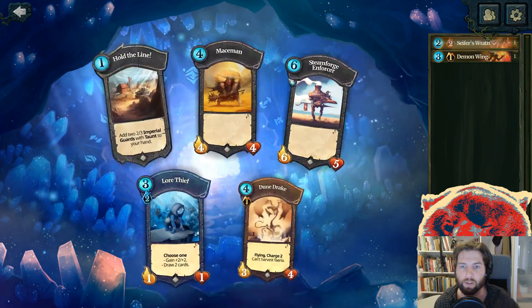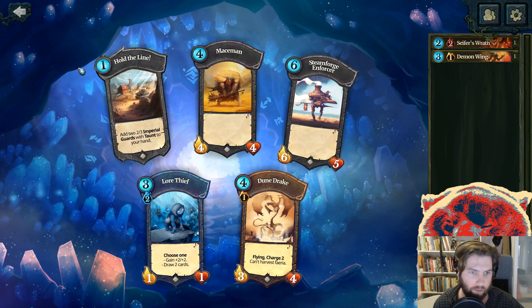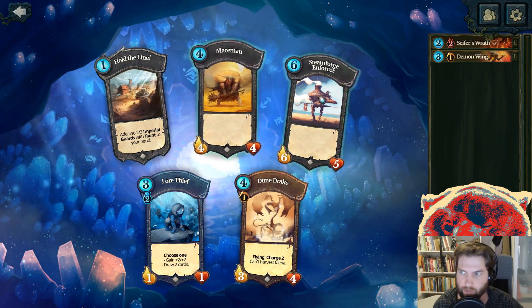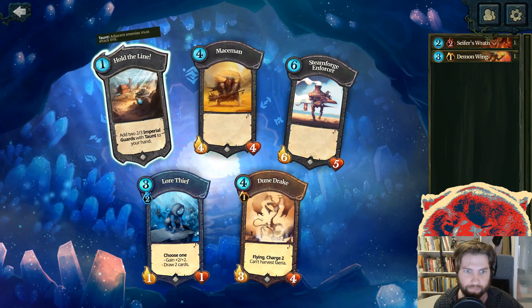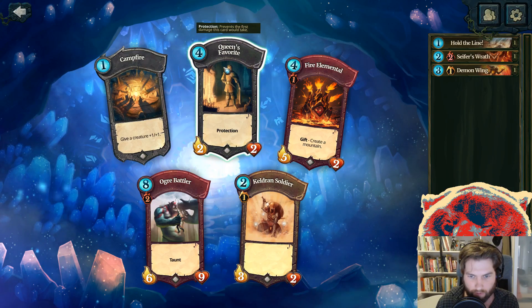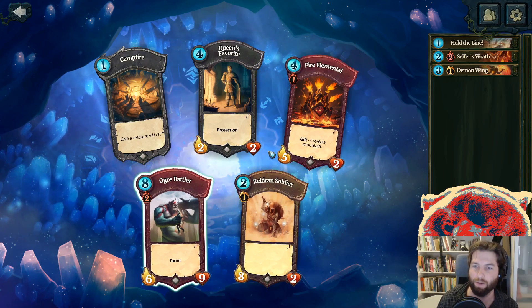This is really good. So far we're kind of splitting between stone and desert. We do actually want at least one cheap unit like a farm boy so that we can control things. The Queen's Favorite is fantastic, and so is the Ogre — I love the Ogre.